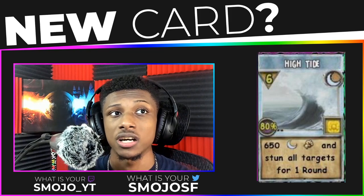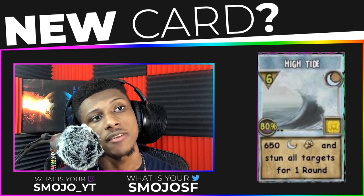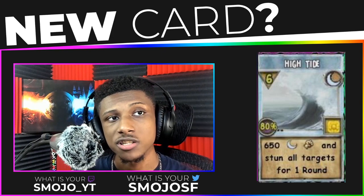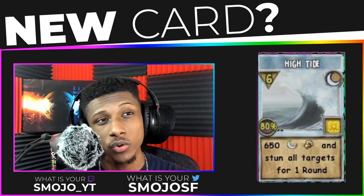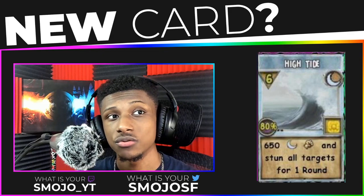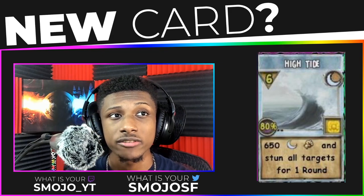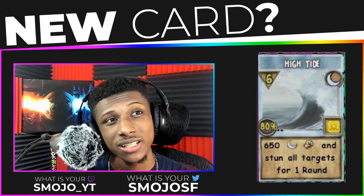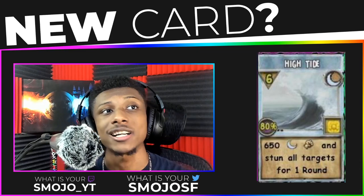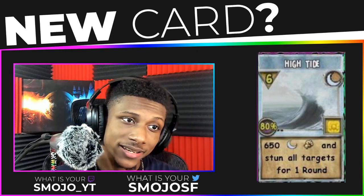So this would be a really weak spell for a high level wizard since you can't really increase the damage of the moon school itself. For this to be vital I would say put an exalted amulet in the game for moon spells and then maybe people will consider using it. But I'm pretty sure no one would still use this card unless it was for utility only — for the stun of every single target. But if it's only for the utility it still costs six pips, so there's just so much wrong about this card, I'm not sure that I like it.